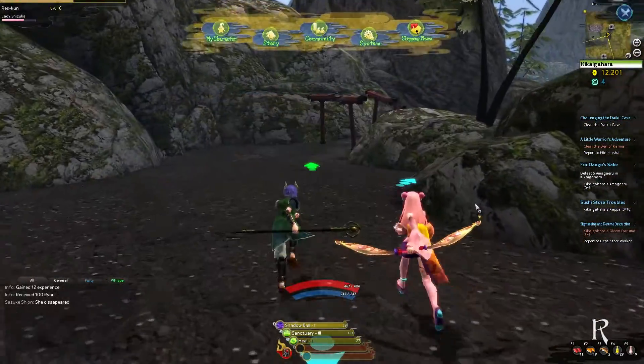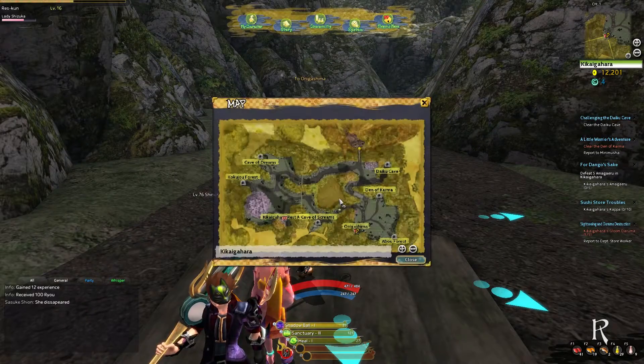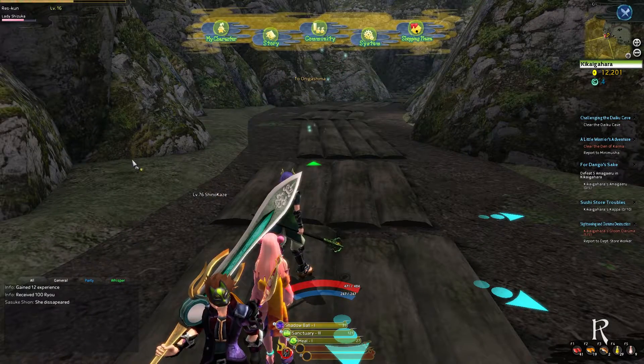Simply open your menu, navigate to the X, and click Teleport to Resurrection Point. This will quickly move you to the area where you would normally be resurrected upon death.